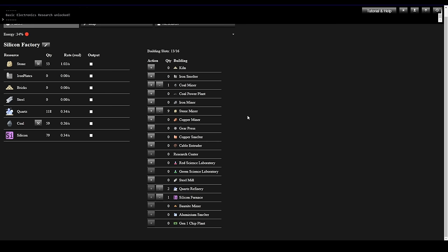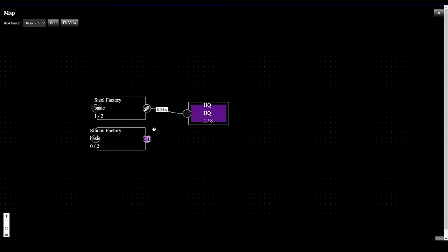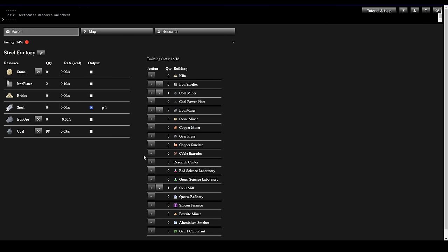While we're waiting on Steel, let's set up the export — we're going to export Silicon out of this factory and send it over to Headquarters. We are already producing some 8 per second. But look how low Steel is — 29.34. Let's see what's going on.